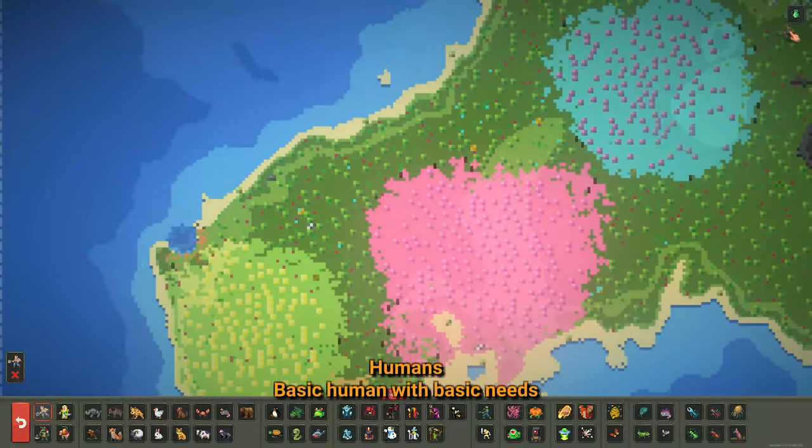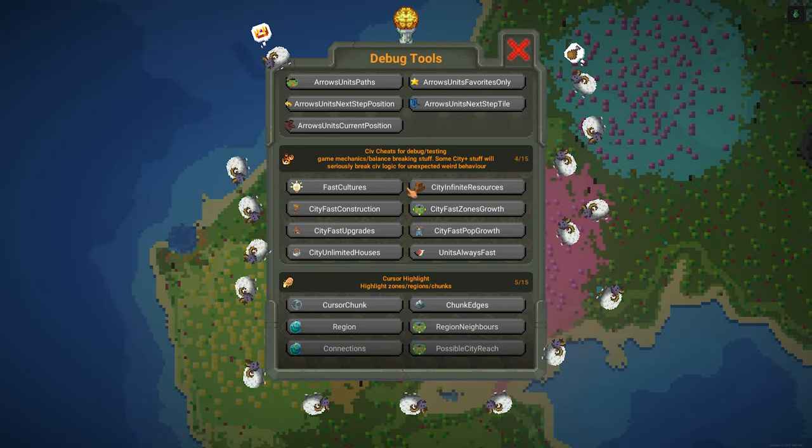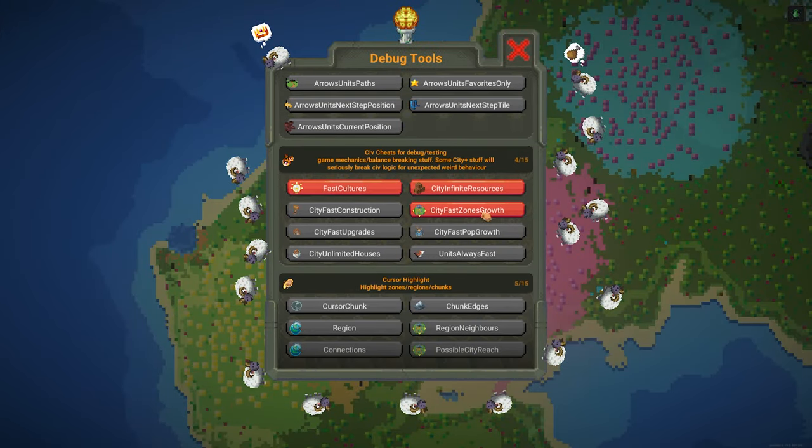Unfortunately they didn't add any new ways to terrorize people. I think the meteor has changed but I'm not sure. I'll try to use some of the new world laws — I know I may have missed a few things in this update but I'll be going through the main parts.